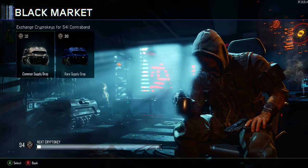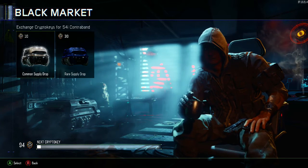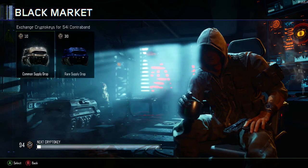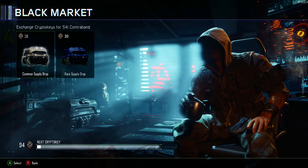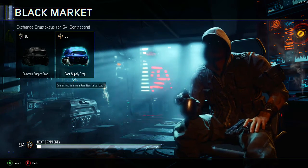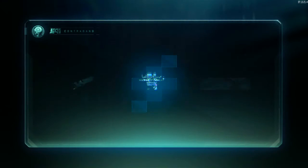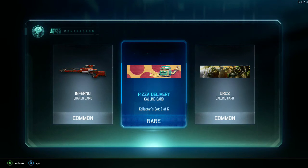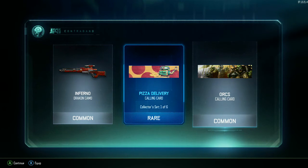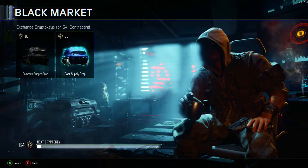We could open nine more common supply drops but we've opened a lot already, and I haven't opened any rare supply drops since the first episode. This will be the second time we open rare supply drops. Let's get into the big bucks — here we go, all sales final. We got a rare! Pizza Delivery calling card collector set, one of six — that's pretty dope. Even the commons look pretty good. Second rare supply drop — here we go.